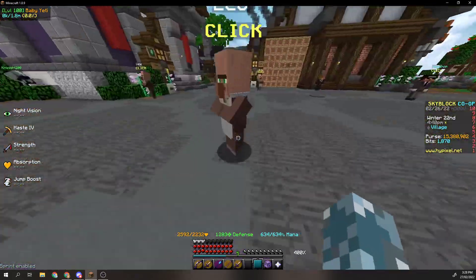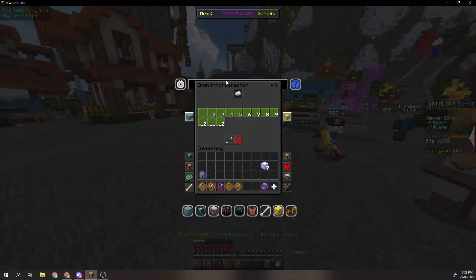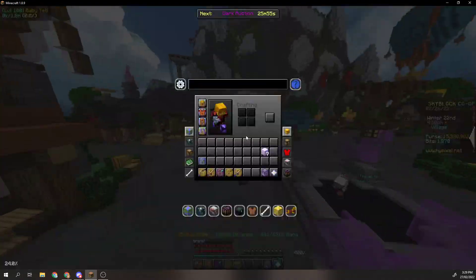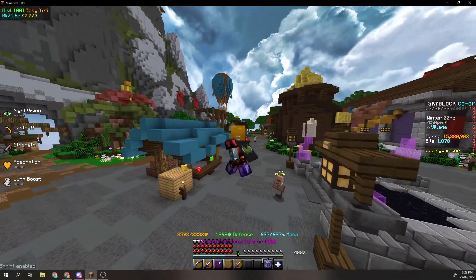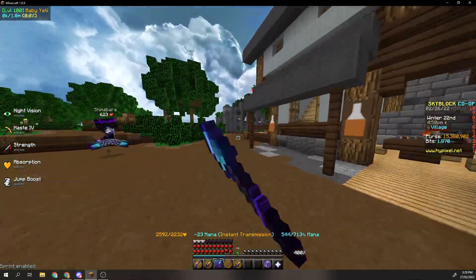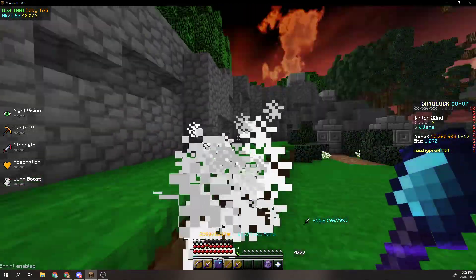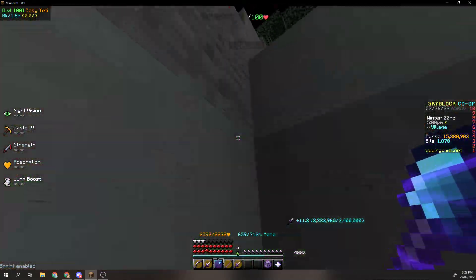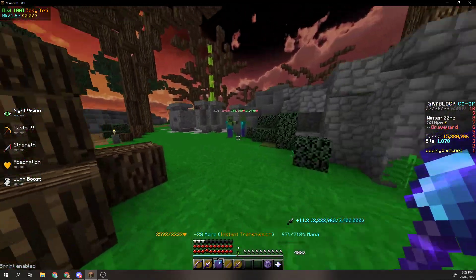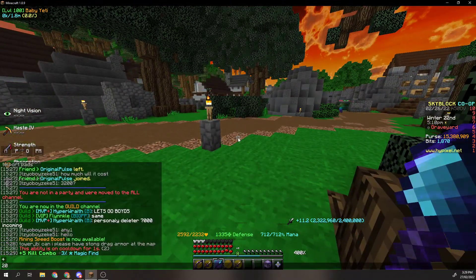Alrighty boys, so I finally got Iron Collection 12 and I can finally make the Personal Deleter 7000, which is gonna boost my damage. As we can see, if I go to this zombie, I'm doing 20,381 damage consistently. We're gonna write this down.